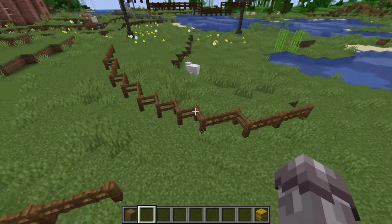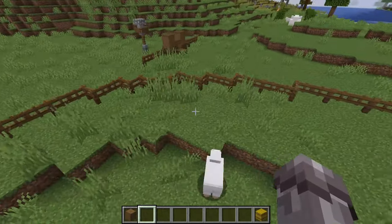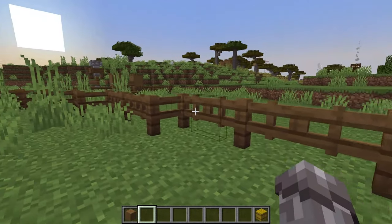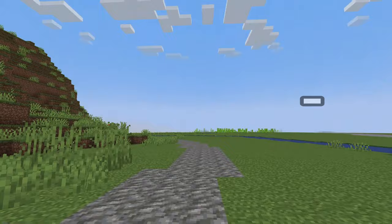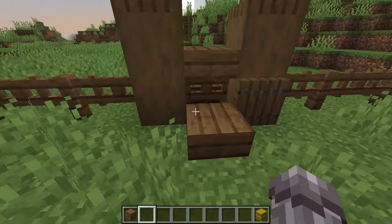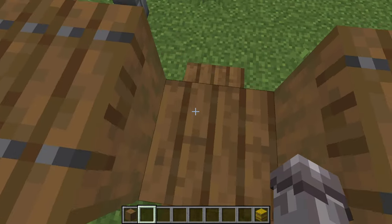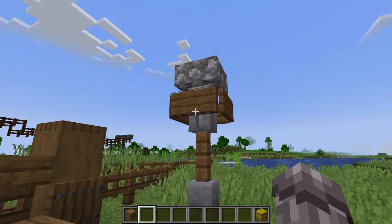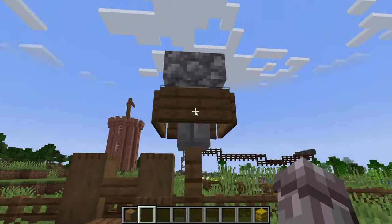Number eight: a fence. Although not as complex as a wall, this combination of fence and fence gate produces a more interesting fence than the usual Minecraft fence. Number nine: a stile. Need to cross a fence? This stile can be a cool little feature, especially when combined with a footpath. Number ten: a signpost. This small little build, when in combination with a stile and footpath, looks really neat.